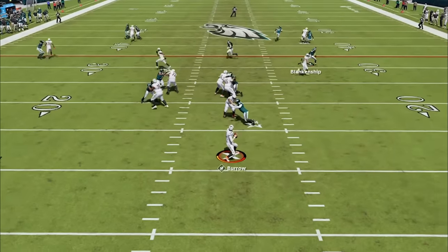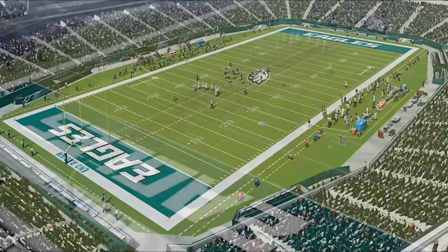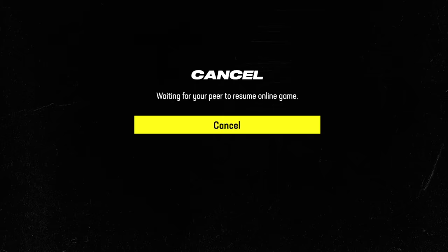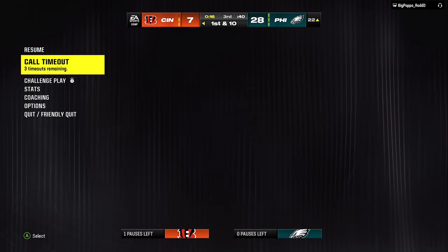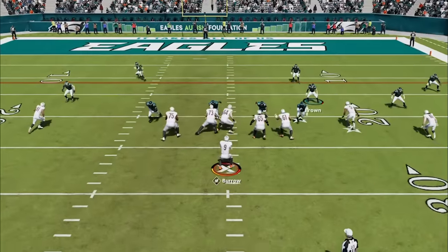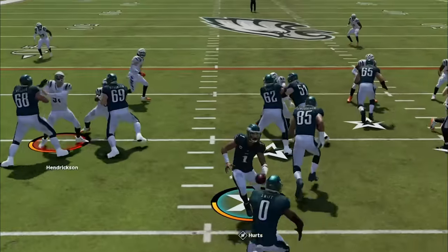Back on defense, my opponent is in hurry-up all-passing mode now, but that's what the Bengals are made for anyway. It looks like he is quiet quitting, but he also might know some sort of freeze glitch, as I decline his friendly quit and now the game isn't starting back up — I know I've been waiting longer than 30 seconds. If this ever happens to you, either by mistake or if your opponent is trying to cheat you, just call a timeout from the menu screen and that will force you back into the game. And to make things even worse, he scores on the next play as the safety takes a horrible angle.